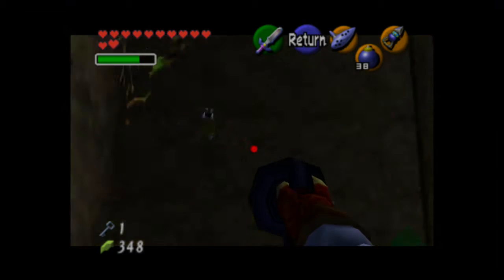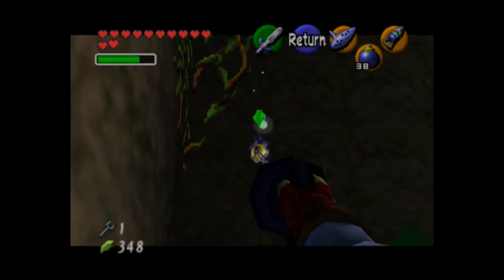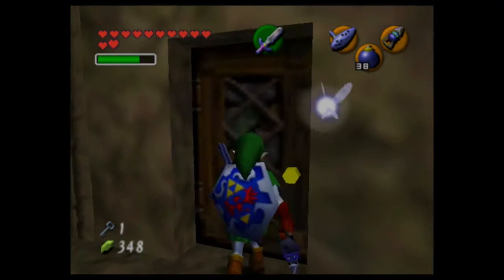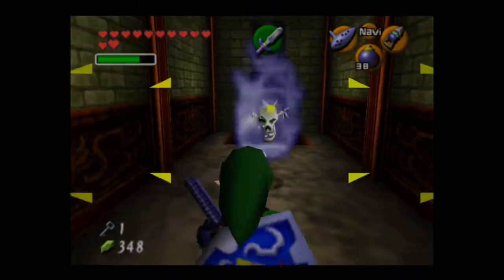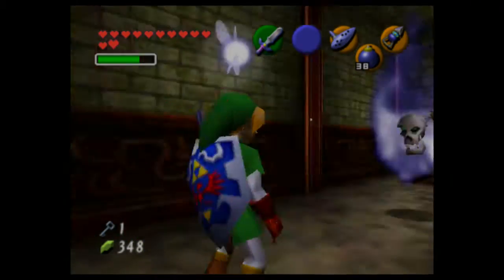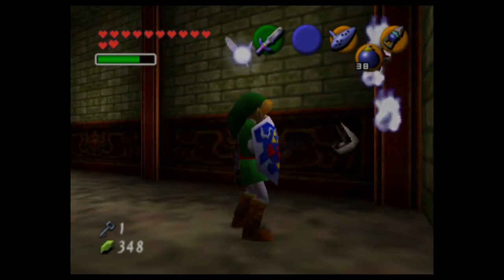Over here on the side, skulltula number two. Head through the door. Hey, a new enemy — Blue Bubble.